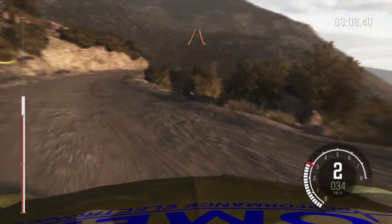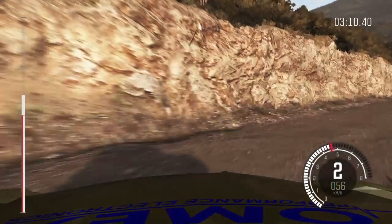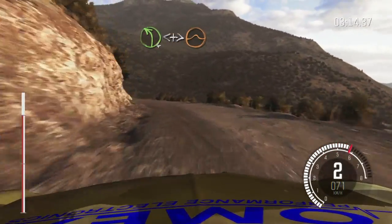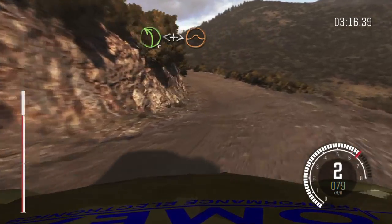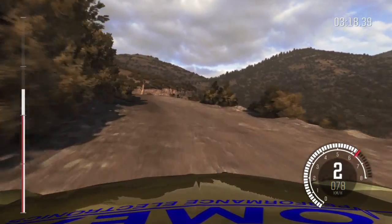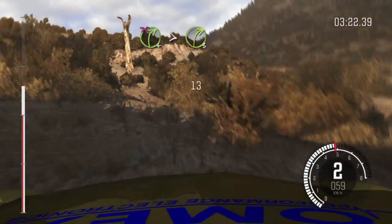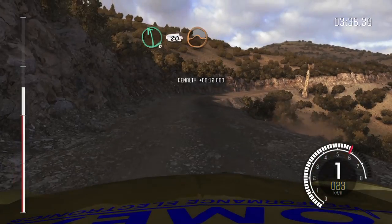Narrows. Left 4, long. Opens and tightens, over jump. Into right 4, long. Tightens to 3, don't cut. Into left 6, 80. Over crest, jump.